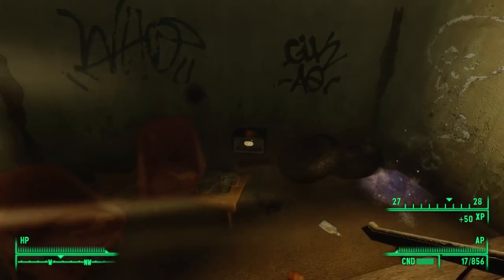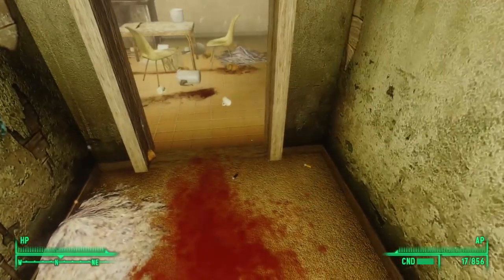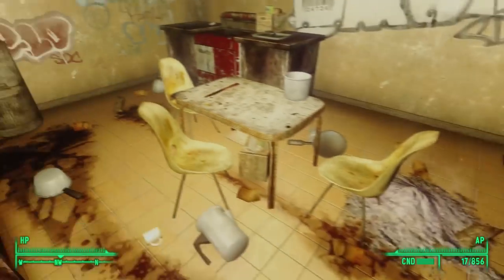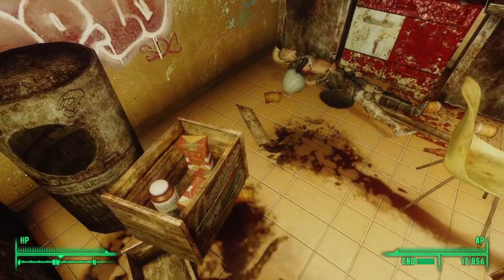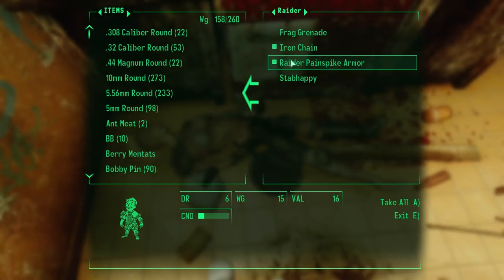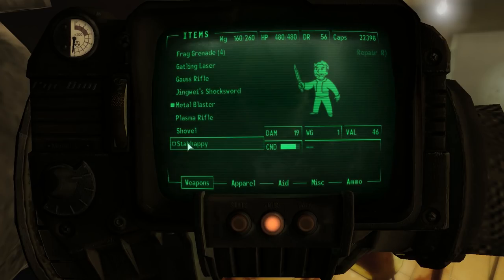After turning off Enclave Radio, we can loot some med-ex on a surgical tray near the radio. This kitchen is disgusting — big puddles of blood all over the floor. We find a bottle of buff-out in one of the wooden boxes on the southwestern countertop. And on the raider boss in the kitchen that Sharon killed, we find the unique item: Stab Happy.